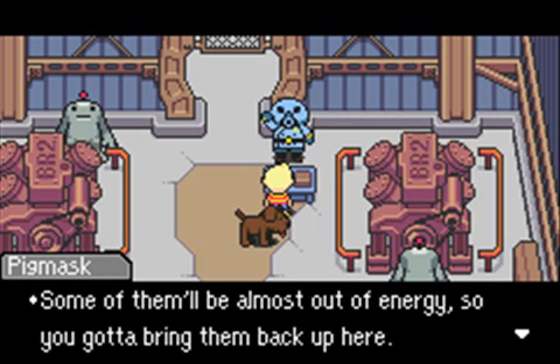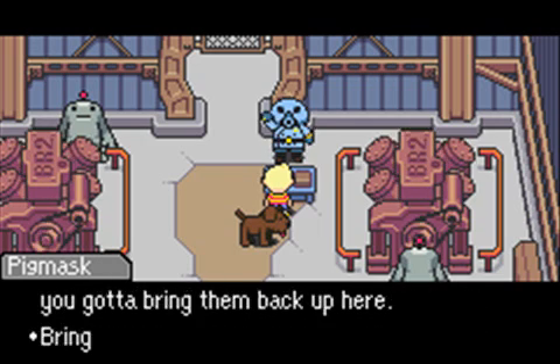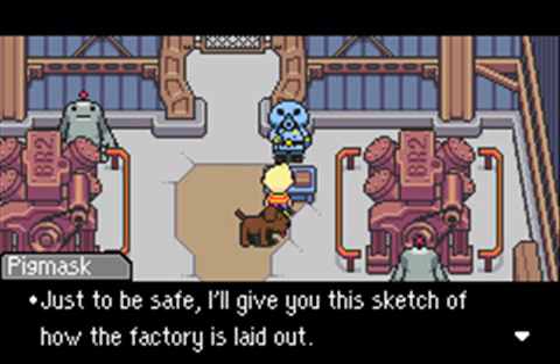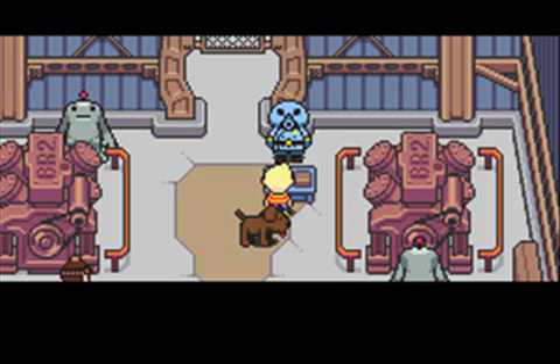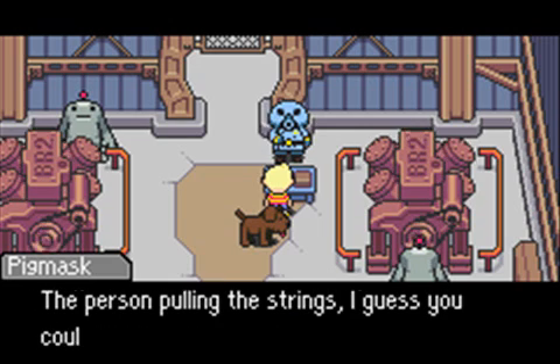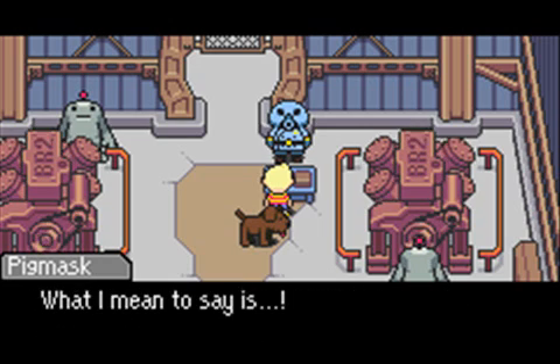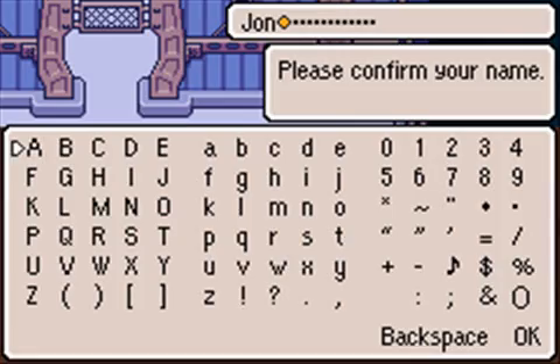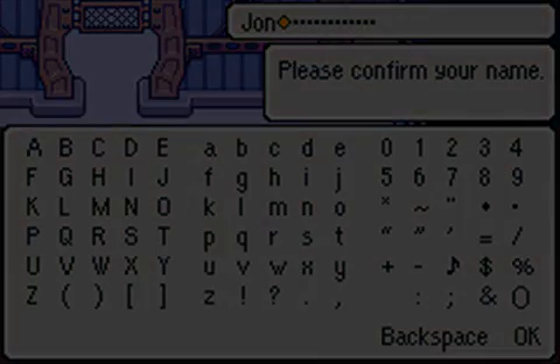Find a bunch of Clayman in the area below. Some of them will be almost out of energy, so we have to bring them back up one at a time. Once I've brought up three, I'm done. And he's going to give me a sketch of the factory, which is handy. Sign my name on the document — yeah, this is their way of making you input the player name and break the fourth wall. That looks good, I'm going to go with it.